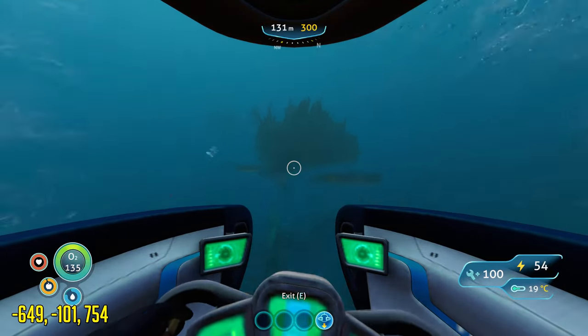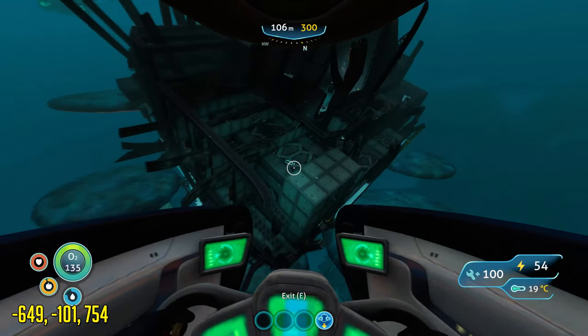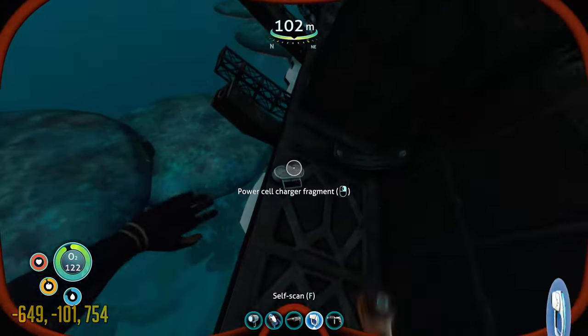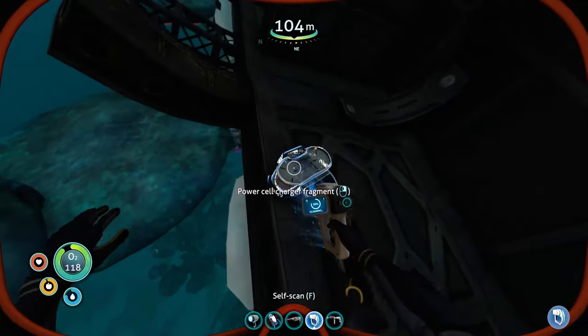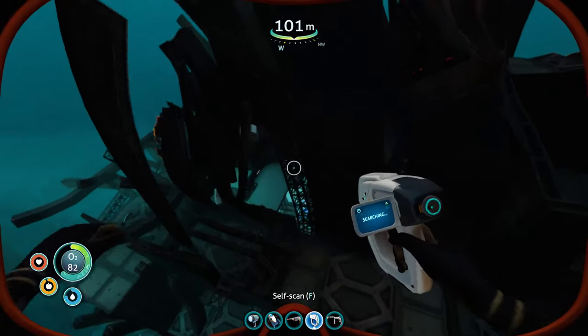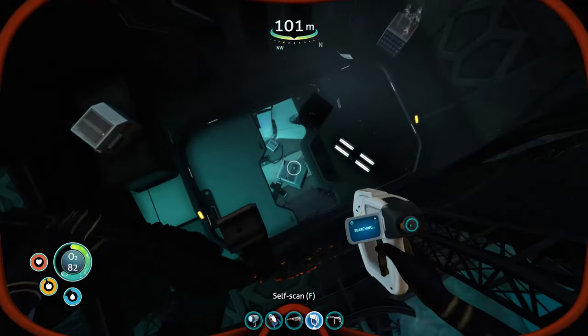Once you reach the wreck, be sure to check the outer side first, as you can also find Powercell Charger fragments on the outside. After checking the outside, you can enter the inside as well and should be able to find even more Powercell Charger fragments.